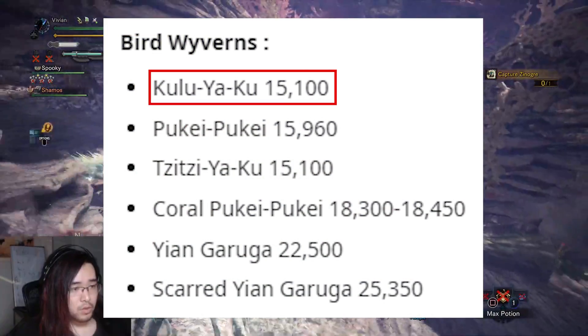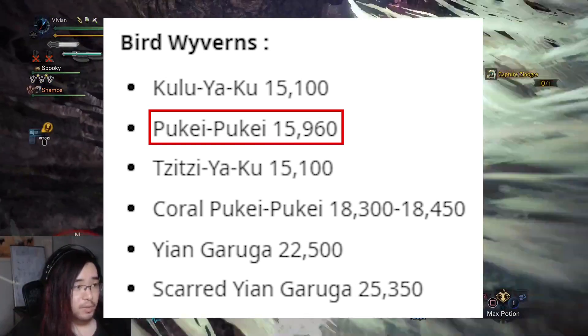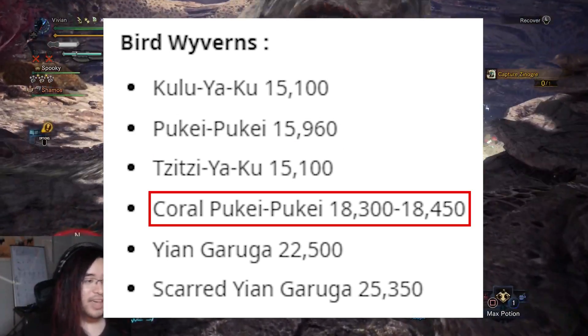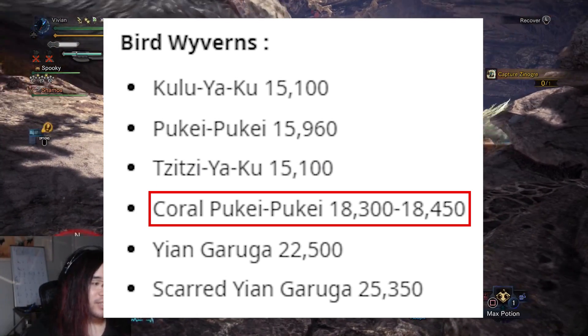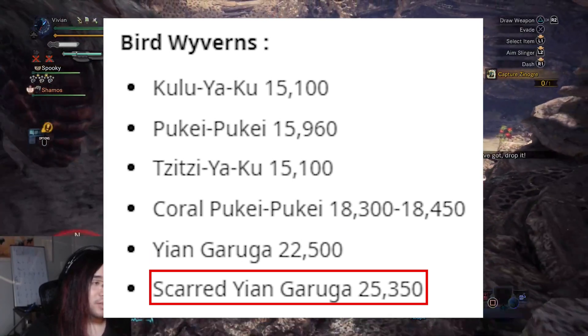Moving on to Bird Wyverns: Tzitzi-Ya-Ku has 15,100. Pukei-Pukei has 5,960. Legiana has 15,100. Paolumu has 18,300 to 18,450. Yian Garuga has 22,500. And Deadeye Yian Garuga has 25,350.